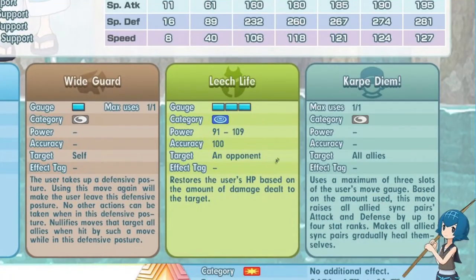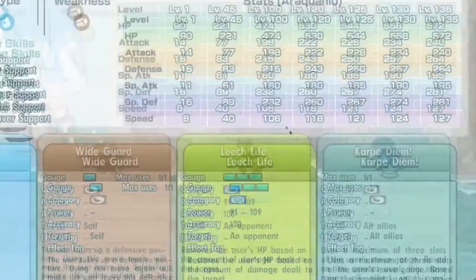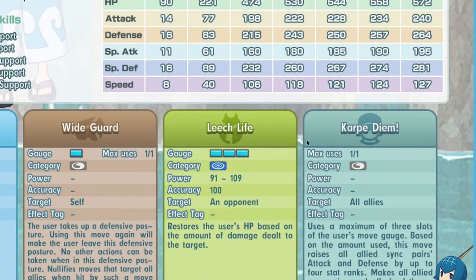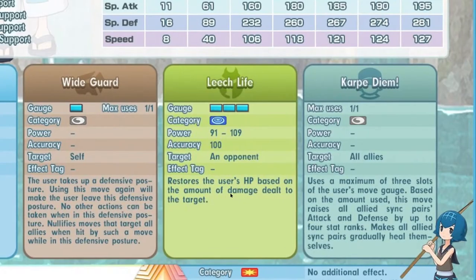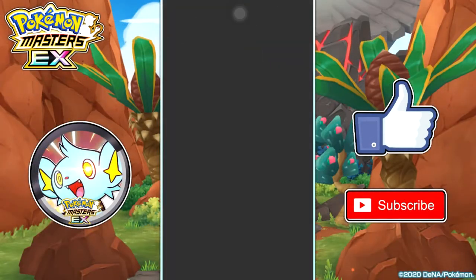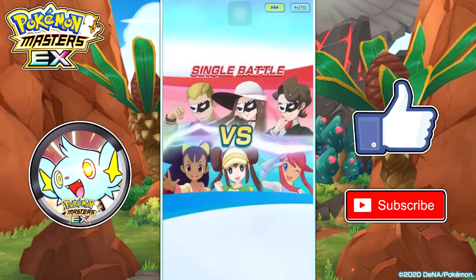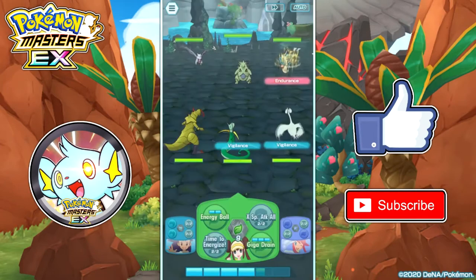The next move is Leech Life — a 3-gauge physical bug-type move with 109 power and 100% accuracy. It's technically a 2-gauge move because of Propelling Strike 9, since you get that 1 gauge back after using Leech Life. It restores the user's HP based on the amount of damage dealt — 10% HP recovery. It's still quite costly even at 2 gauges.